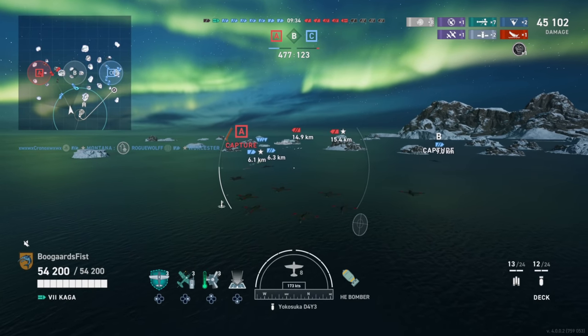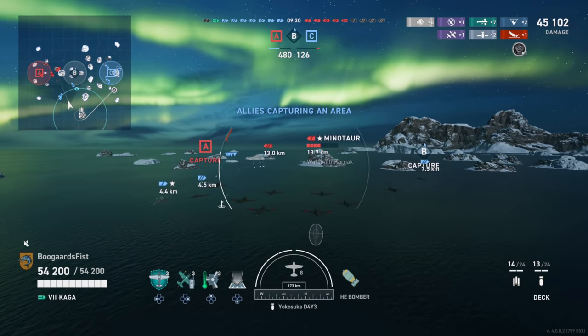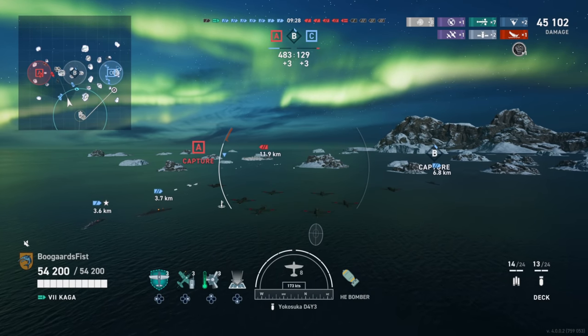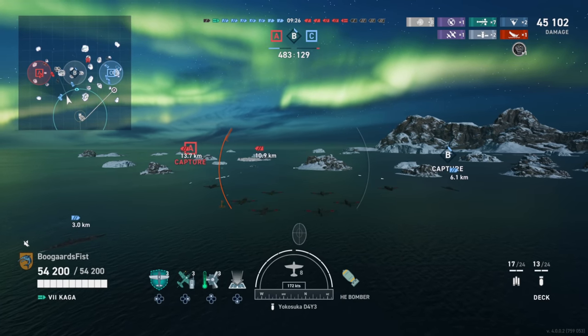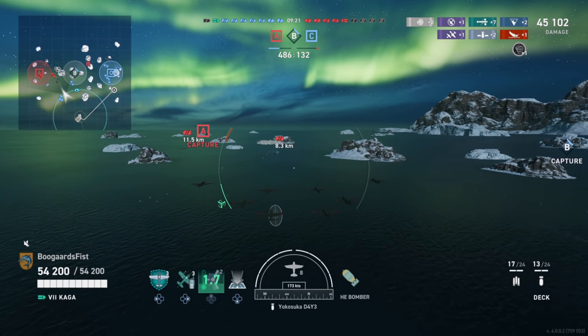We wiped out the C side and captured it. Sure, they got A, but more or less uncontested we've killed four ships and they've only killed one. Now we're going to press into B, spot these guys, and do a little bit of damage while we're at it.